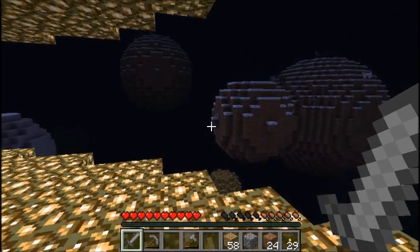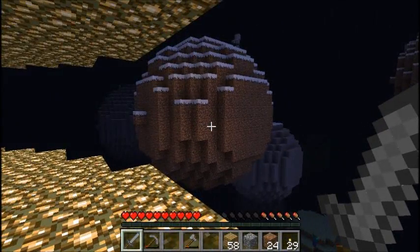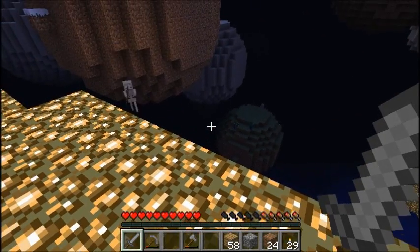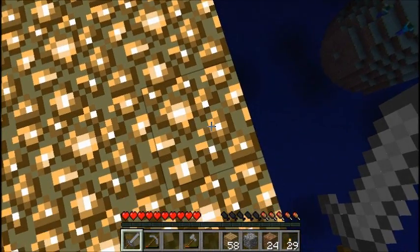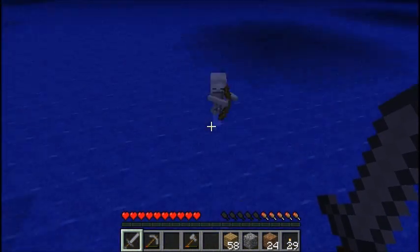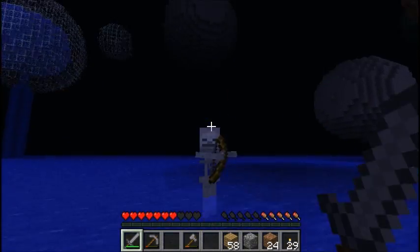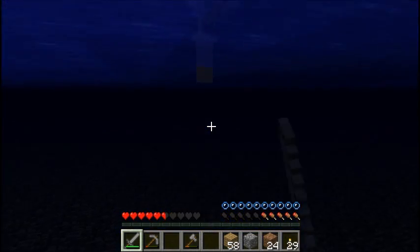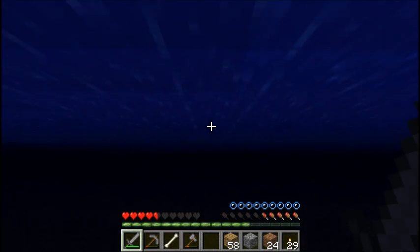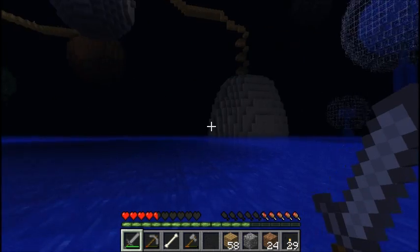The skeleton's over there — actually there's one here, he's closer. Problem being that he will just shoot me and knock me off. He'll jump off himself though — although now I'd have a way to get back up, so I might follow him down there. If I can get a bone — there we go! I have a bone, which means I can make bone meal, which means I can get seeds. We have a way to get food!